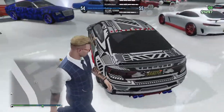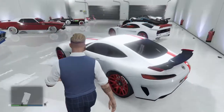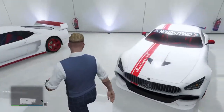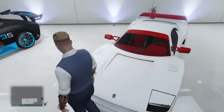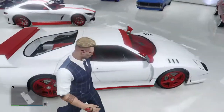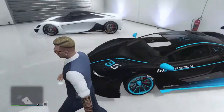Right here is the Mercedes AMG GT, and then I've got this old Trismo — or classic Trismo — I think it's a Ferrari in real life, I'm not sure. Then I've got a McLaren Senna and the Prodigon.